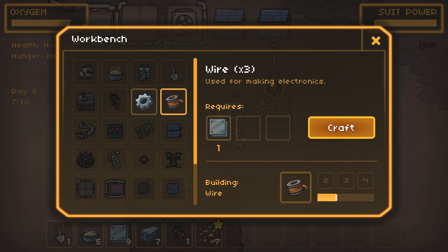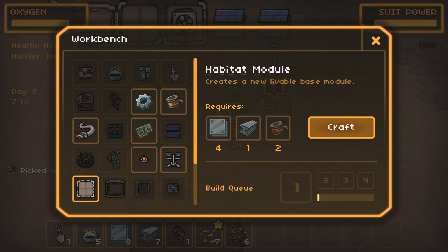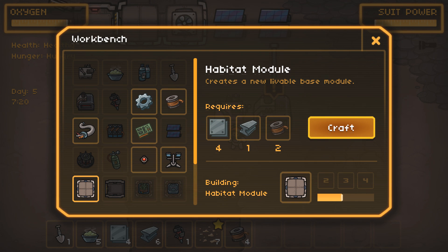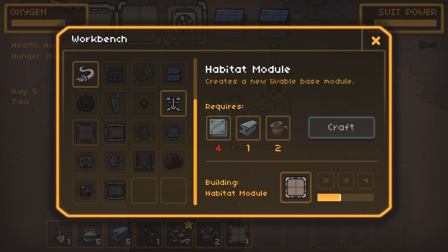If I want that to work I need wire. I have access to more wire, so that's no biggie. I will make two of those just to fill out our wire supply, and then we'll make two more habitat modules so that the amount of oxygen we can store is crazy huge. I just like building things — I'll be square with you, I really like building things.